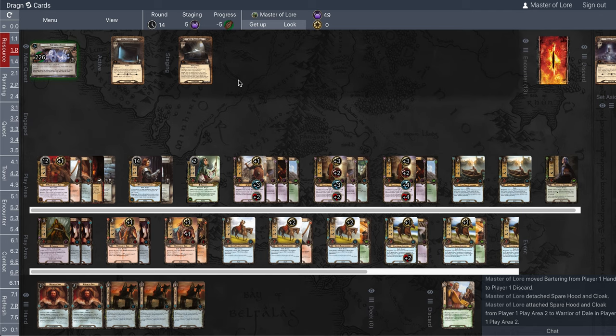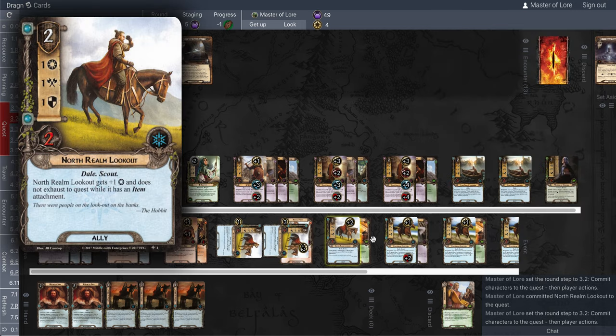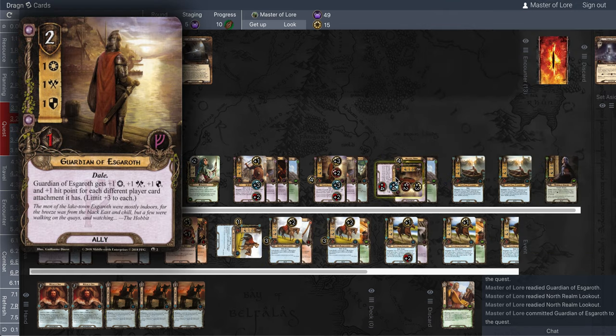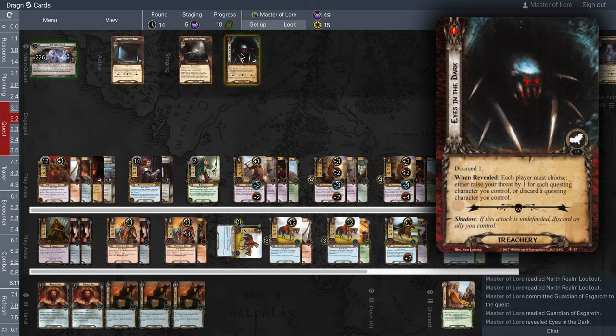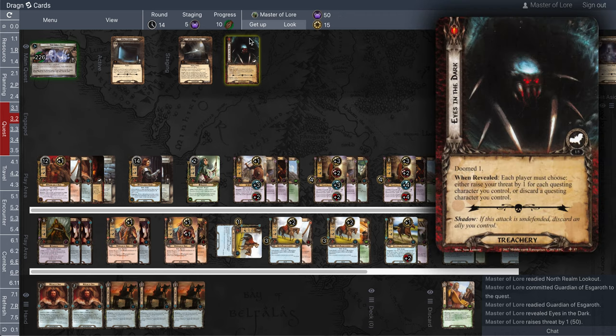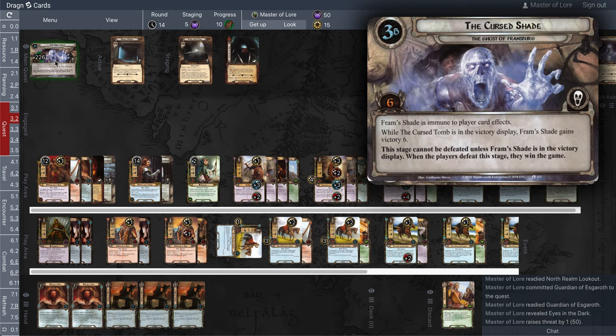I don't think there's a possible way for me to win this now. I'll just quest a bunch of guys — I'm not going to bother with all the shenanigans now that you can see they're possible. Draw an encounter card. Doomed 1. And there it is. Game over. Only time I've ever done the first run-through of a quest: not lost an enemy, not canceled a treachery, not got location locked, and quested for 226 extra points on the last stage.